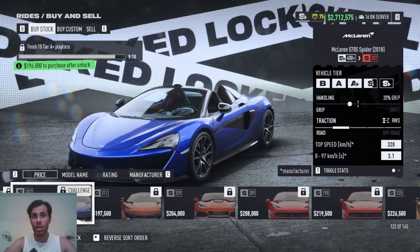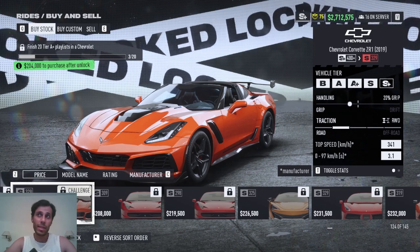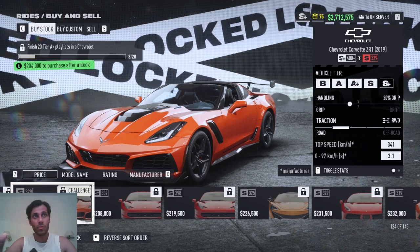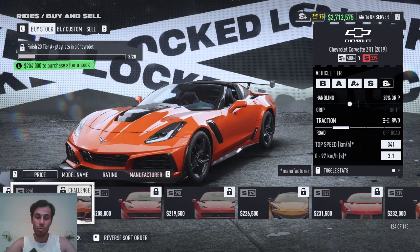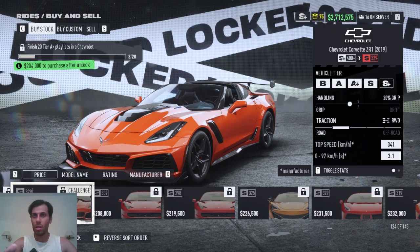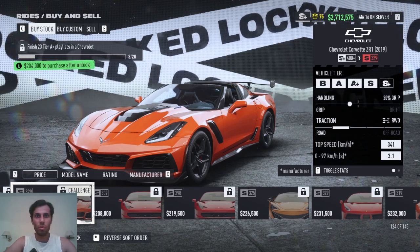The strongest Corvette in the game is actually the 2019 ZR1 model. To open it, finish 20 Tier A+ playlists in a Corvette specifically — not just any car. You can open any Corvette from the starter cars or buy one, then use it and work toward unlocking this one.